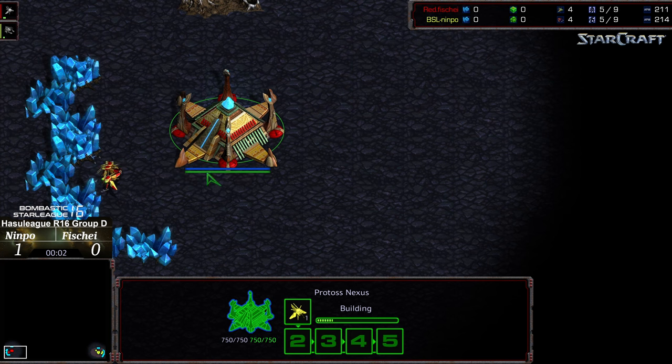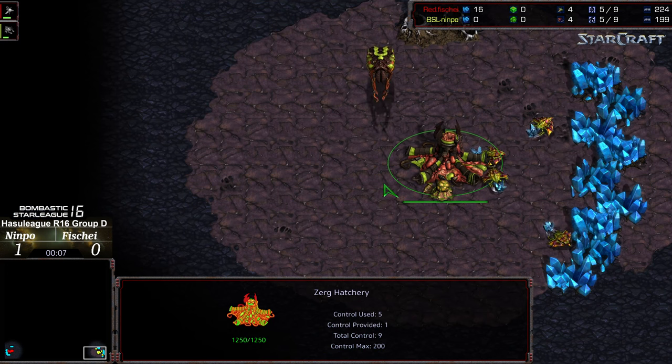Hey guys, welcome to another commentary done by Diggity. Bottom left corner we got Fisheye starting as the Red Protoss, bottom right corner we got Nympho starting as the Yellow Zerg.